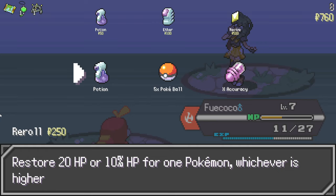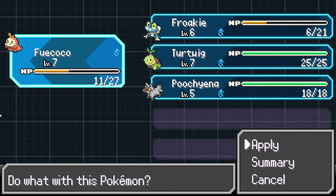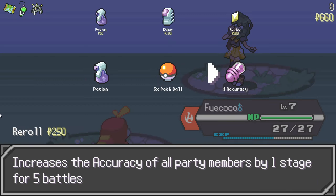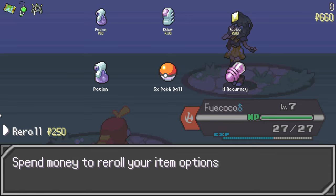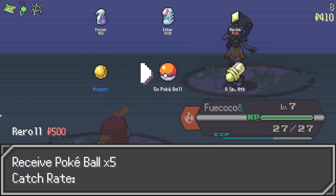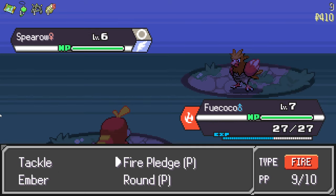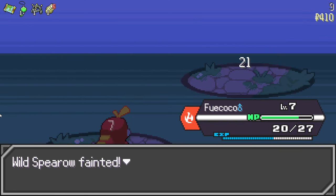Who needs health? Turtwig and Froakie do. Let me see — accuracy of all team members by one stage, or I could re-roll to get something good. This is a boss battle right, so we won't have another boss battle for a few more fights. I feel lucky — let me re-roll. Special attack up — hit 'em all with Fire Pledge! One shot — clean!